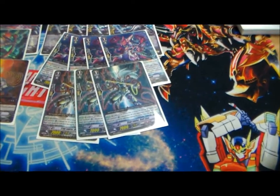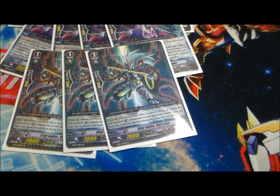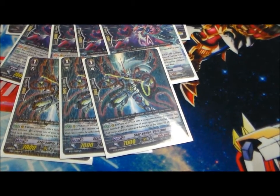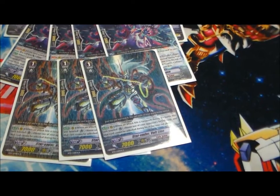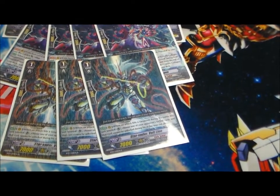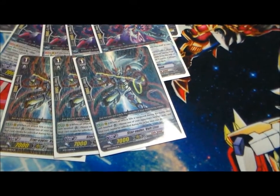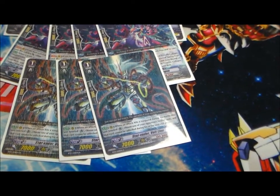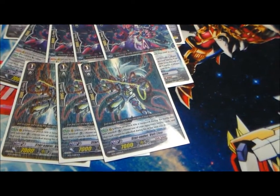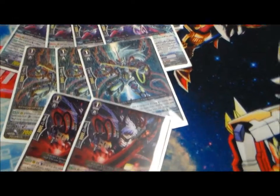Bolt Line adds more on-hit pressure. If you have Bolt Line in the back row of a non-on-hit Grade 2, and another on-hit in the front row of the other column, they've got to choose what to take. Unless they want to drop their entire hand and have no Counter Blast for their turn, they're either going to take an Omega Lock, or they're going to let you unflip a damage — making the current lock free, because your stride is already free.